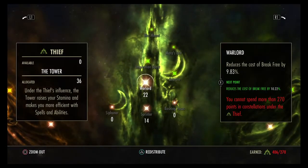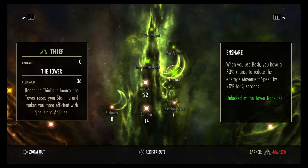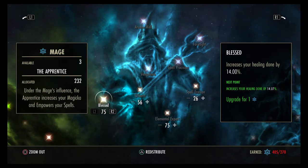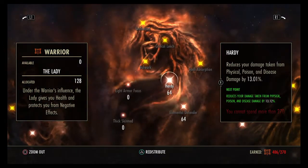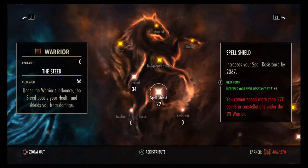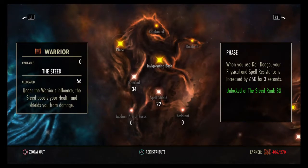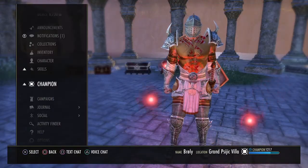Champion points: we have 22 Warlord, 14 Sprinter. You can put some into Bashing to help lower the cost for bashing, but I haven't really needed to. We have 75 Arcanus, 75 Tenacity, 28 Tumbling, and 56 Shadow Ward. 75 Blessed just to increase our healing — these points don't matter as much. Then 34 Ironclad, 22 Spell Shield, 64 Hardy, 64 Elemental Defender, 27 Quick Recovery, 18 Bastion, and 41 Heavy Armor Focus. If you're not a Nord, you might want to pull some points out of Quick Recovery, drop Bastion down to 11, and add more points into Spell Shield or Heavy Armor Focus. Just mess around with your CP points to your liking.